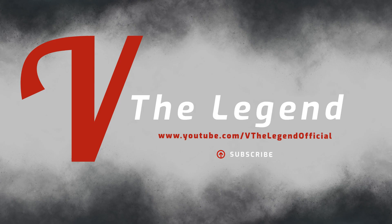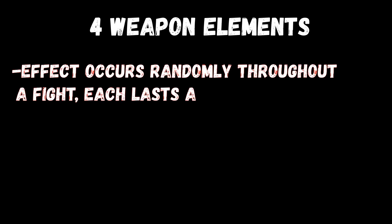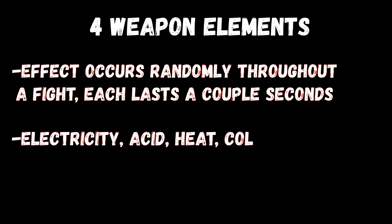Hey, it's me, The Legend, and now we're going to talk about Weapon Elements. There are 4 elements that you can get with a weapon which all have different effects that occur throughout a fight as a debuff on the target. These are Electricity, Acid, Heat, and Cold.